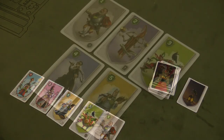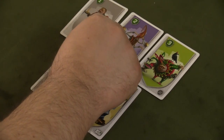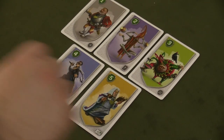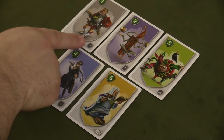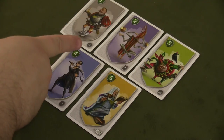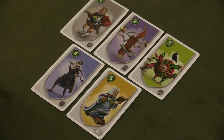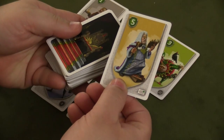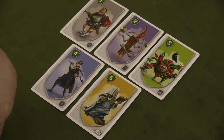Each character card has special abilities. The first kind are called manipulative powers, denoted by green shields on the cards. The General gives you the ability to manipulate a card in the revealed row by subtracting three, so you can hopefully get it underneath the previously played card. The Prophet allows you to look at the top card of the deck before you reveal it to everyone else, giving you a little insider information.